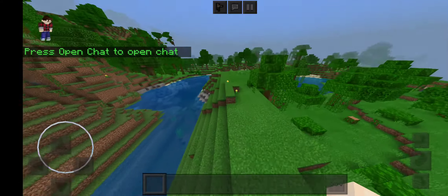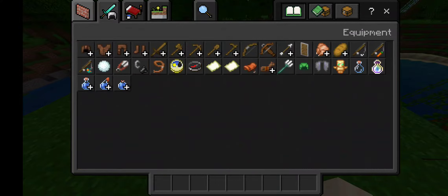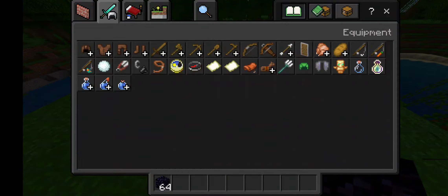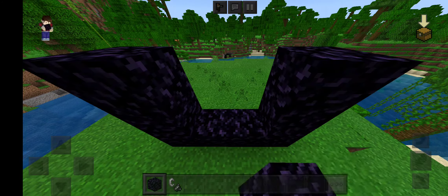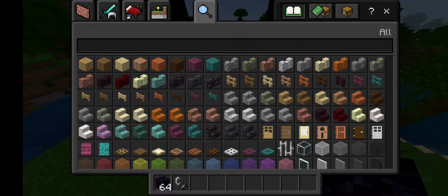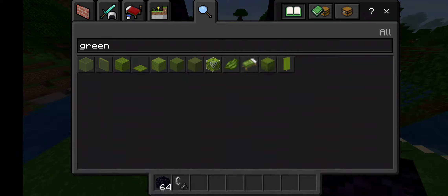I'm in the world. So to do this, you will go somewhere, and first you need to make a nether portal, and then you gotta do green wool.